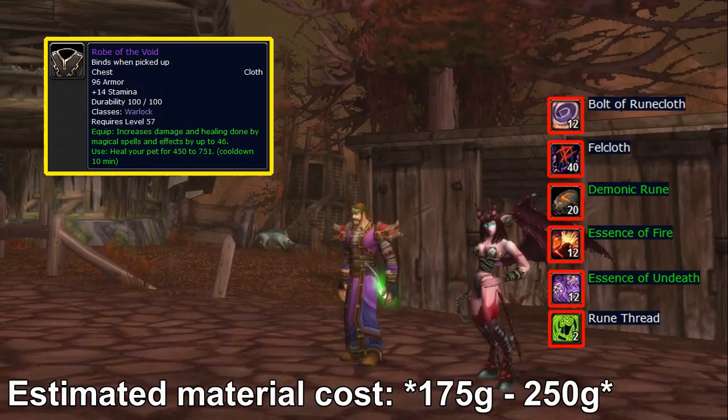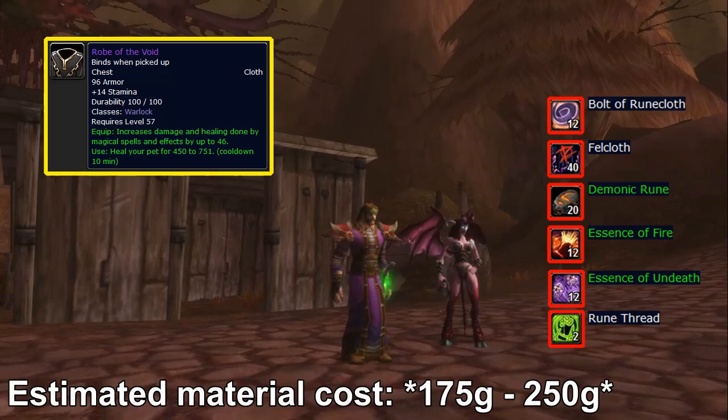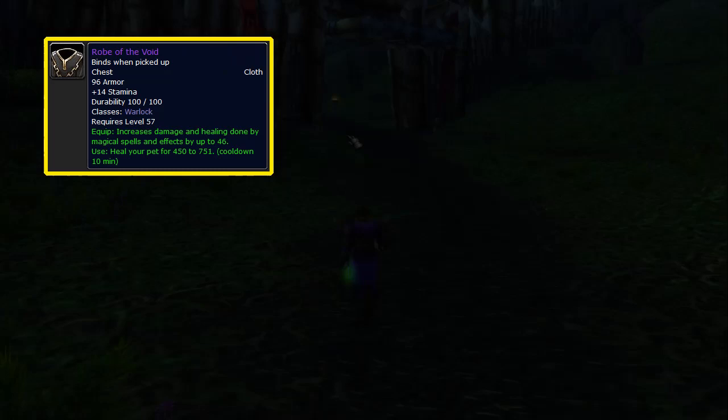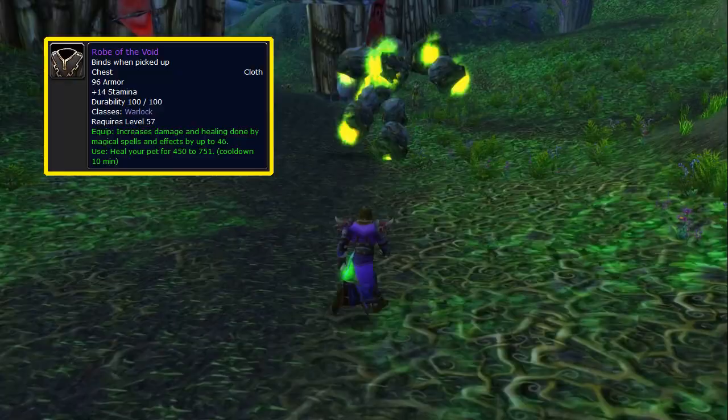As the warlock's equivalent to the mage's Robe of the Archmage, we've got the Robe of the Void. It's a level 57 epic chest piece with plus 14 stamina, plus 46 spell damage, and the on-use effect of healing your pet for somewhere between 450 and 750 HP. It is not nearly as good as the Robe of the Archmage in my opinion — it provides no increased critical strike chance with spells, and the on-use effect is useless in raids since you'll have your demon sacrificed in most cases anyway.